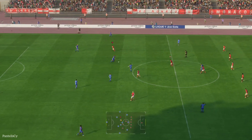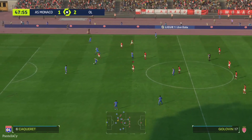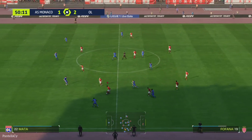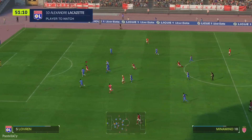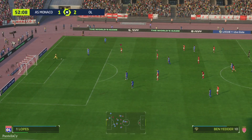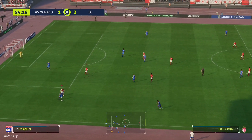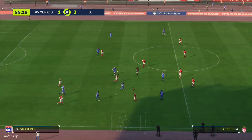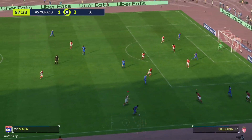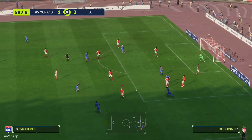So the second half kicks off. They've given it away here — it's a huge opportunity to equalise. Not a lot of time for him. Maxence Kakere. There's good width to this attack now. Mata picks out a teammate. Oh, they looked in there — but that's nicely cut out.